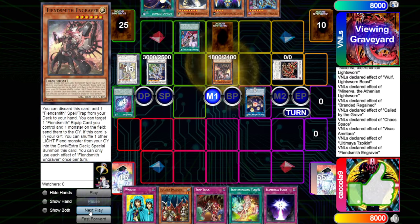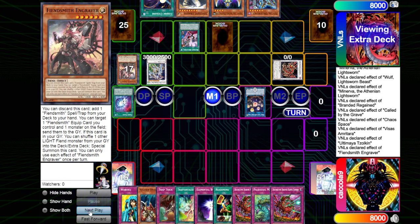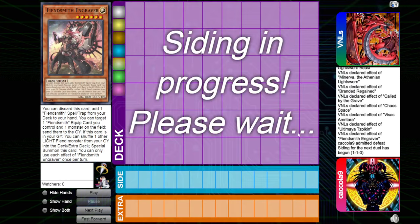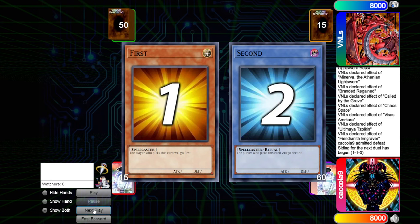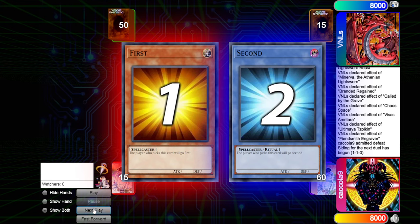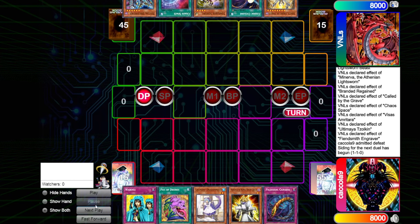We're going to see Engraver put back, summon itself out. They're just going to admit defeat. They would have drawn one for turn, draw two off Tantaloon — and that's absolutely crazy. They were going to make a Desiree there, so we would have had Desiree, the Reframe, as well as a copy of Crystal Wing. But that hand was not even good to start off with, which is kind of crazy that we saw that end board. That's a better end board than Snake Eyes.